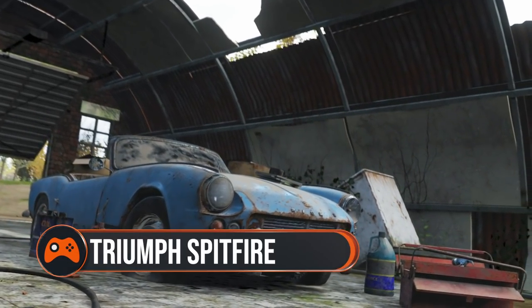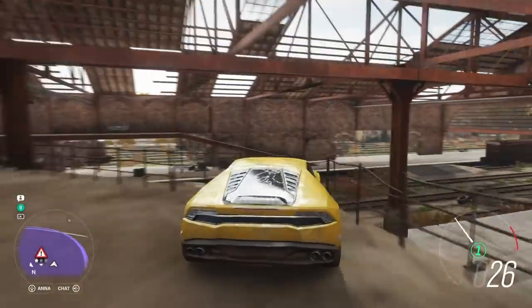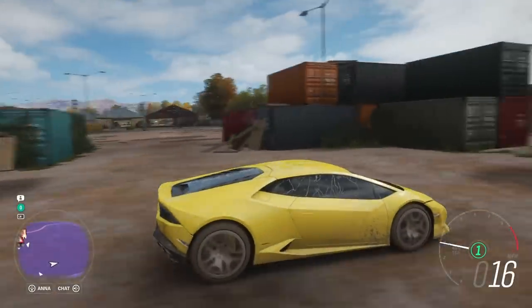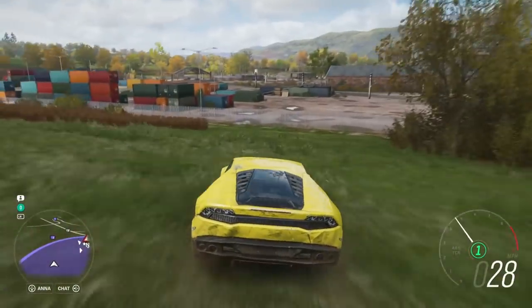The Triumph Spitfire — yet another British motorcar among the barn finds roster, and not to be confused with the motorcycle brand of the same name. You'll get this when the barn hint appears at the express rail yard. Drive along the east side of the rail yard, look for the fence opening right next to one of the train hangers, go through the opening and into the wood to find the barn.